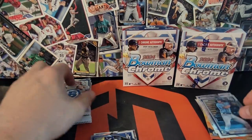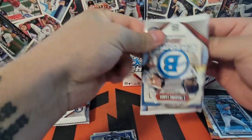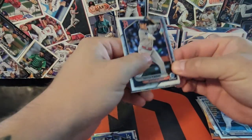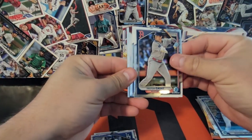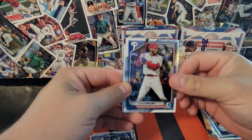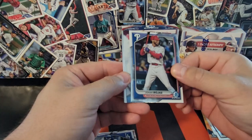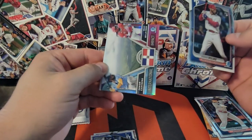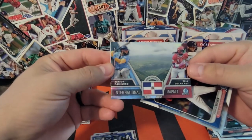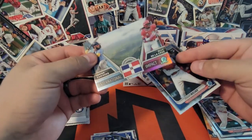Bright and Taylor, Roman Anthony — about halfway through this first box. What I really liked seeing was those autograph relic cards — those are really cool. Oh, there we go! The International Impact for Junior and Ellie — that is a banger.